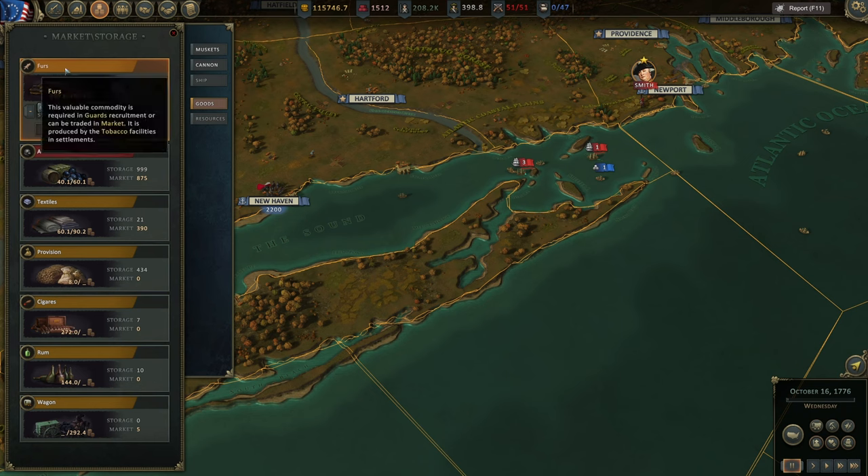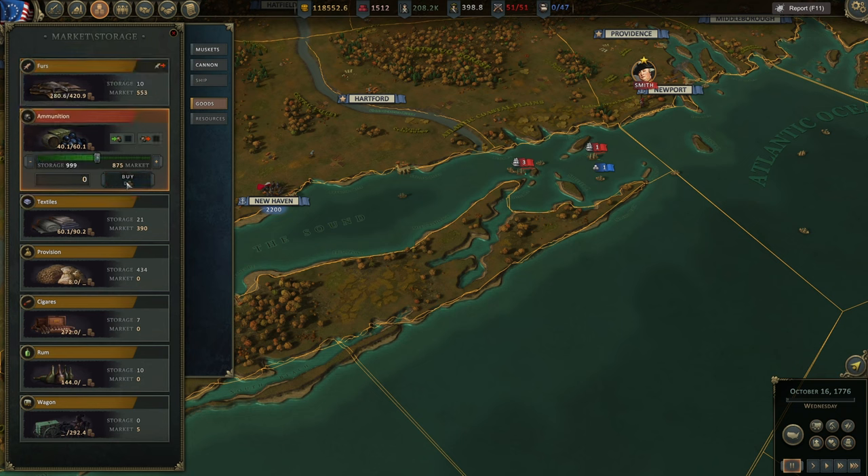Prices do not change — they always stay the same and are always stable. You can do the same with ammunition: if we have way too much ammo, set it to auto-sell at 500, so whenever your ammo production goes above 500 you'll be selling it for profit. You can also sell cigarettes and rum, but never sell wagons. For resources like wood, maybe you only need 50, so set auto-sell at 50 and everything above 50 will be sold as it's produced every week. Every week you get new resources and new goods, with the exception of ammo and wagons which you produce in factories.